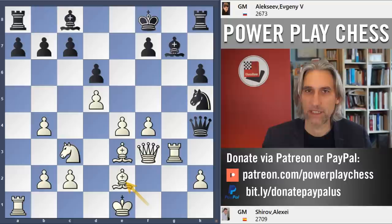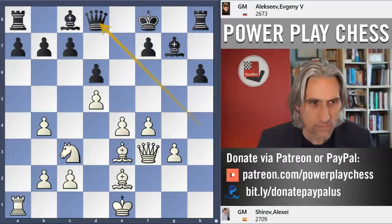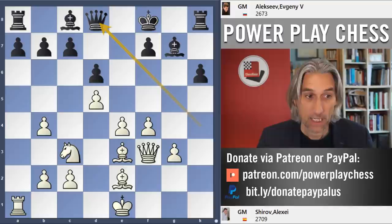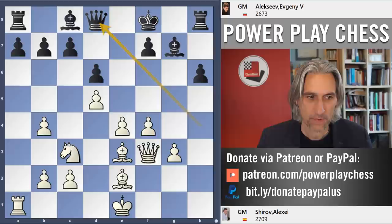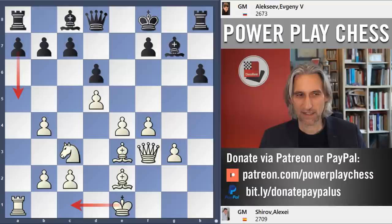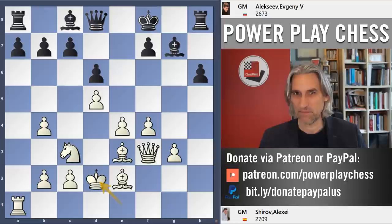Bishop here threatens queen takes knight. So knight takes, pawn takes, and the queen goes back. Shirov has sacked an exchange and has one pawn for it — not a huge material disadvantage — and he's got quite a nice centre. Black's king is at least a known target for white, though reasonably safe at the moment with that bishop on g7. We'd really like to castle queenside, but instead Shirov played king d2, so the king stays in the middle. And bishop d7 from black.